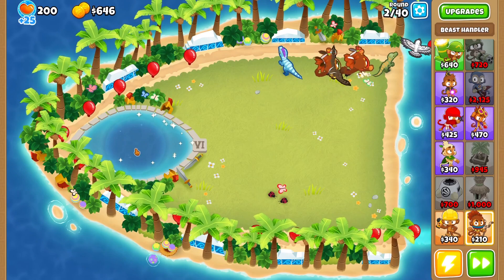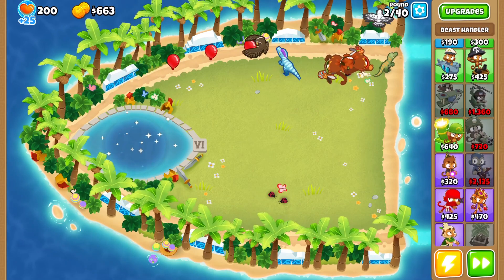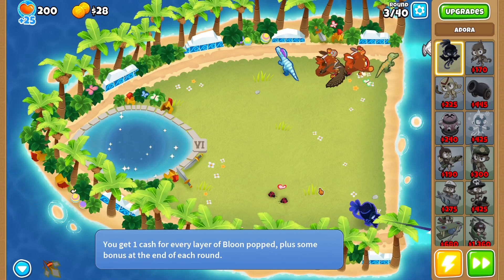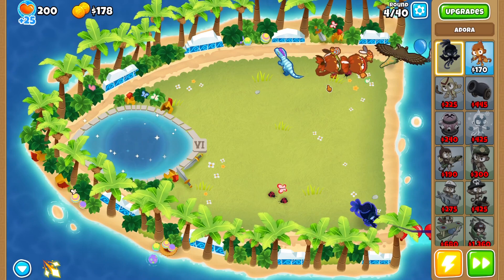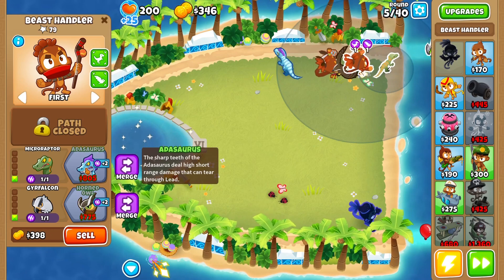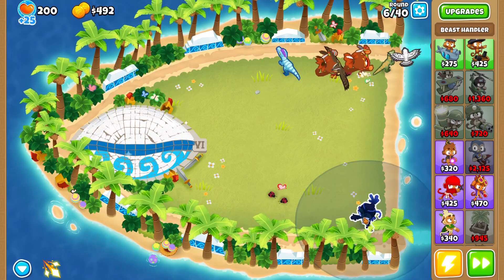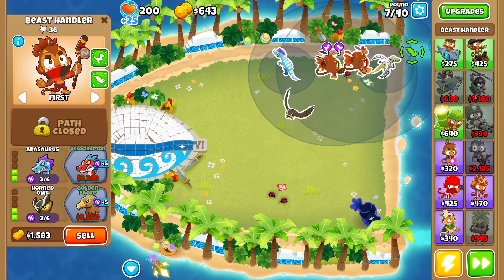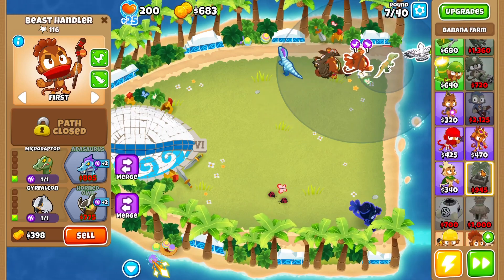I don't think we need anything in the water because it's too expensive. Let's see if down here we want to get a hero down instead. In this case, every time you have a hero it helps. I'm going to add the saws here on this one. After that we're going to get some monkey farm stone, banana farm stone.